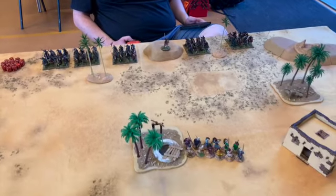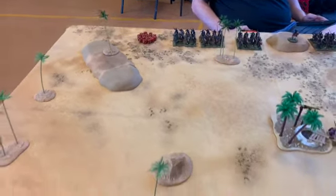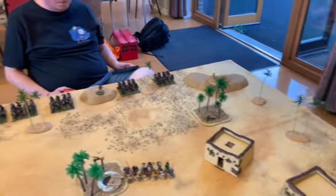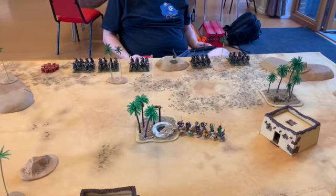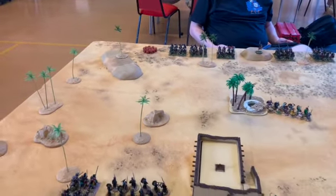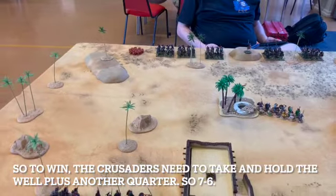The rest of my forces come on through the village side, while the Crusaders — five units of cavalry — are over there. I've got to take the well and hold it, plus hold another quarter of the table. There are four quarters; if he holds at least one other then he can win, because the well in the middle is worth five points and each of the four areas is worth two points. Hold the well and one other square and he wins.